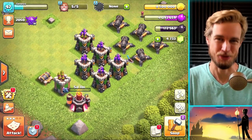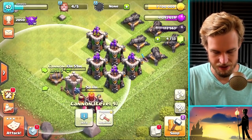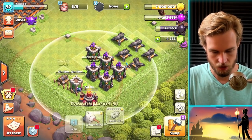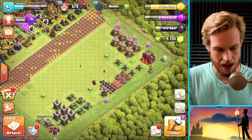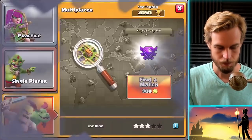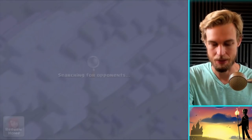Now I've got a lot of extra dark elixir, which just means lots of ammo and resources for cooking up armies. Let's upgrade this archer tower and this cannon to spend some gold. We're still quite a ways from those defenses joining the ranks of the others. Now let's go do a raid.